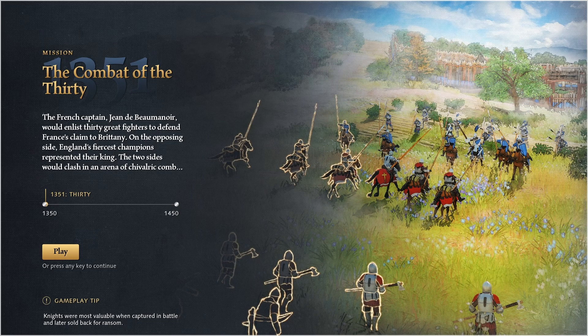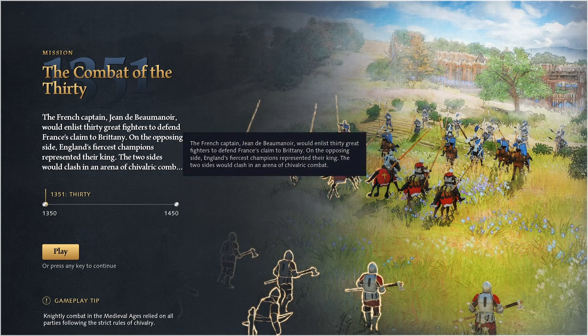Hello there folks, this is Hethman, and today we're playing Age of Empires IV, French campaign. This is the first mission — the combat of 30, 1351. The French captain Jean de Bois-Monnaud — I butchered it, I apologize to French listeners — would list 30 great fighters to defend France's claim to Brittany. On the opposing side, England's fiercest champions represented their king. The two sides would clash in an arena of chivalric combat.